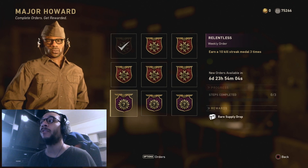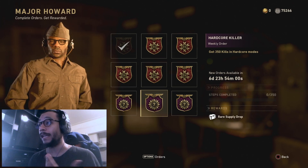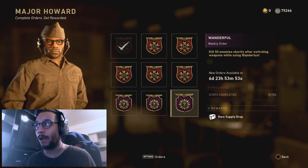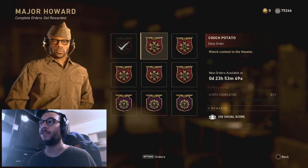For the weekly orders, we've got: earn a 10 kill streak medal three times for a rare supply drop, get 350 kills in the hardcore modes, get 50 kills shortly after switching weapons while using Wanderlust. So there you have it — that's the weekly and the daily orders for today.